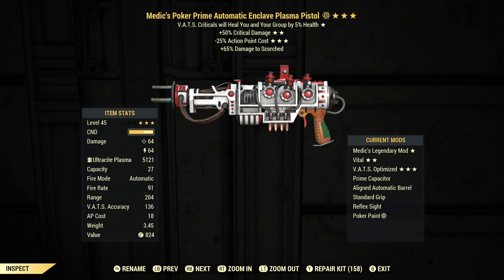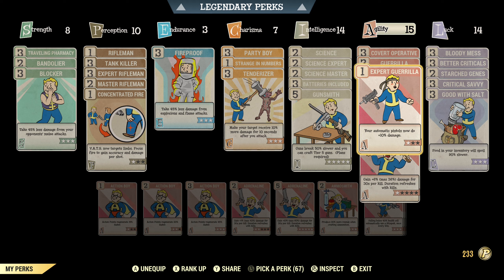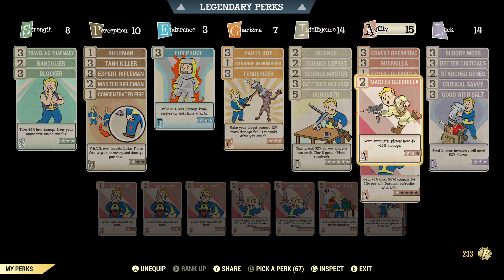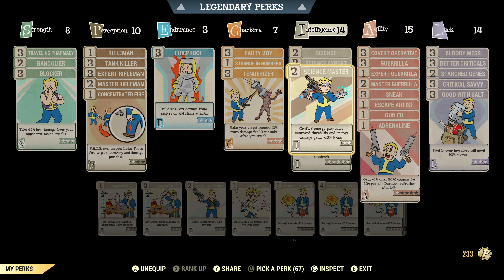After spending entirely too many modules I ended up with a Medic's with extra critical damage and reduced AP cost. I really wanted something with reduced AP cost because the cost on these is really high — even with reduced AP it's still 18, which is pretty high for an automatic weapon. With critical damage and reduced AP I'm pretty much going to go with any first star I end up with. Thankfully it wasn't something stupid like Stalker's. Medic's has some use — it's basically like a bad version of Vampire's — but since I only have one copy of this gun I didn't want to risk continuing to roll for something better on that first star.